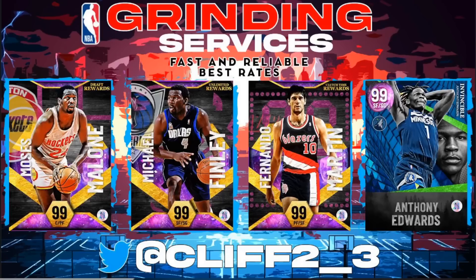If you guys need any grinding done, such as the draft reward Moses Malone, Unlimited Michael Finley, the GOAT Fernando out of clutch time, or even the level 40 Ant-Man, look no further than hitting up my guy Cliff2 underscore 3 on Twitter.